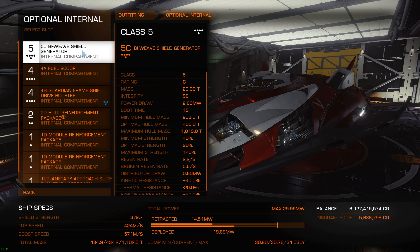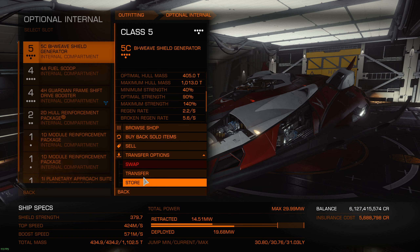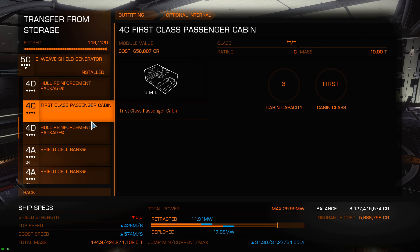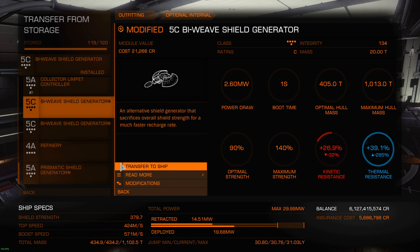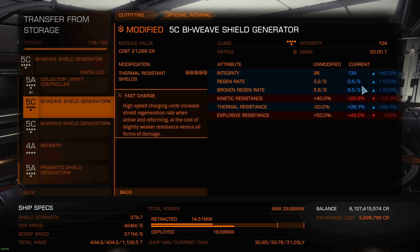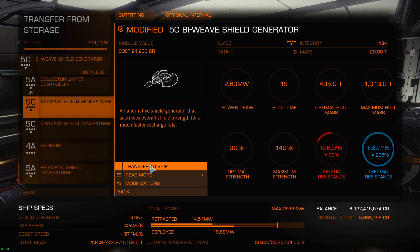Before that I'm just gonna show you real fast. Here I have a thermal resistance shield generator. Let's go see it in the modifications. Basically what that does is increase the thermal resistance on my shield, and it also has the fast charge modification - this is optional. Some people like it, some other people want low draw. So right now it's faster and it's gonna increase my basic broken shield regen and my regen.